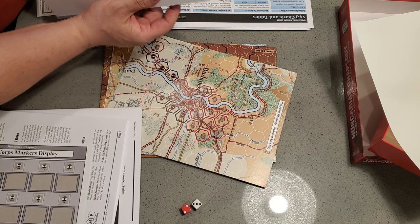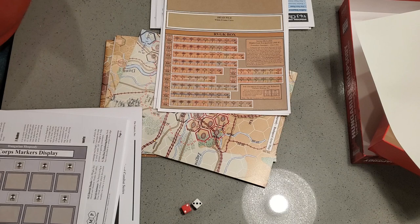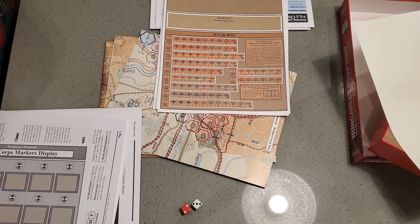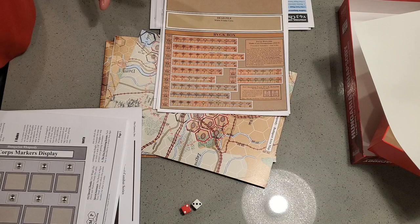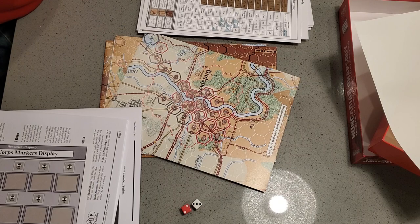These are all single-sided, as you'd expect. Then we have Soviet player aid 2, which is more dead pile, white frame, no white frame, but then we have this RVGK box. That's a special type of headquarters that can be used in The Third Winter as well, from which units can kind of be stored and then released. I don't know if it works the same way in Hungarian Rhapsody, but it's pretty cool that they give you that display. We also have two standalone TECs.